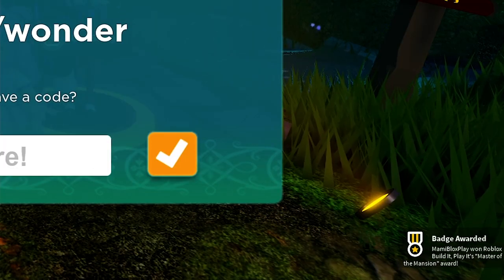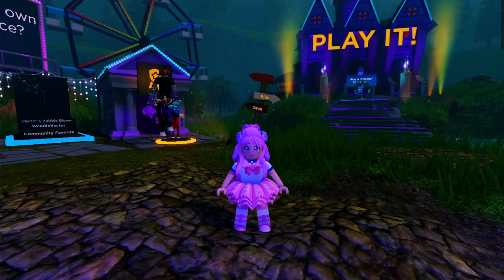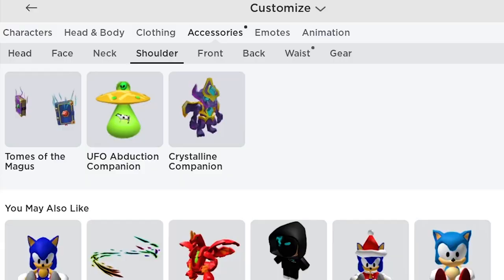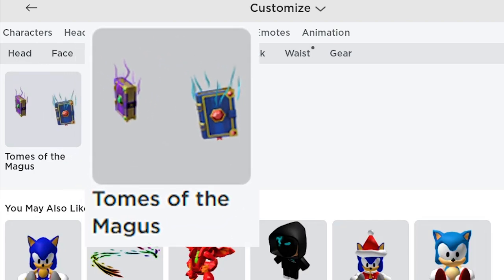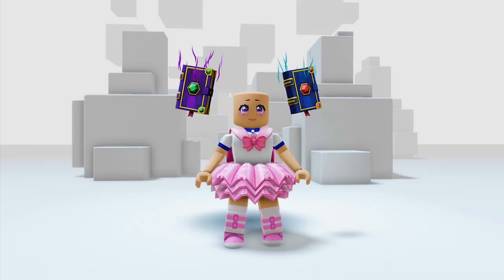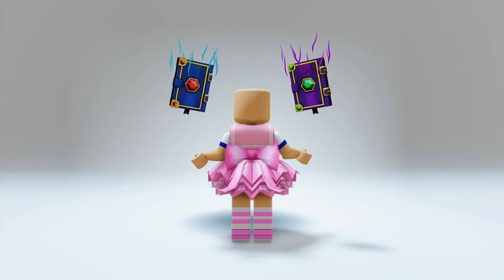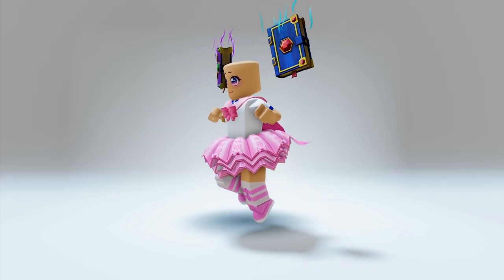We got the final badge! Let's head over to our inventory to check the items. Go to accessories, then shoulder — you will get this Tomes of Magus. Let's try it on — wow, I love the details. The knowledge I get with these on makes me levitate!